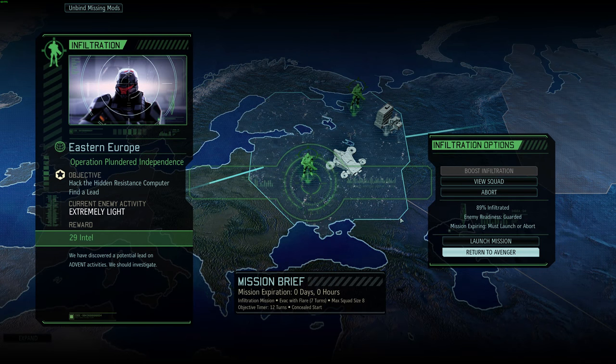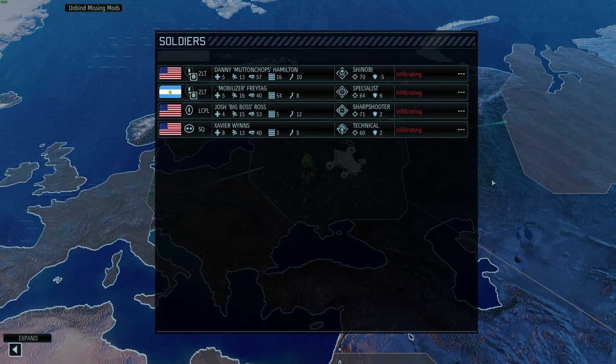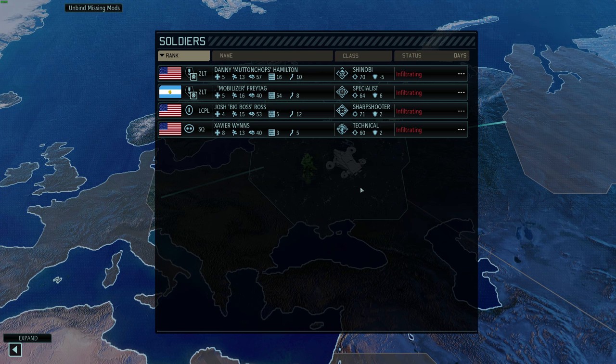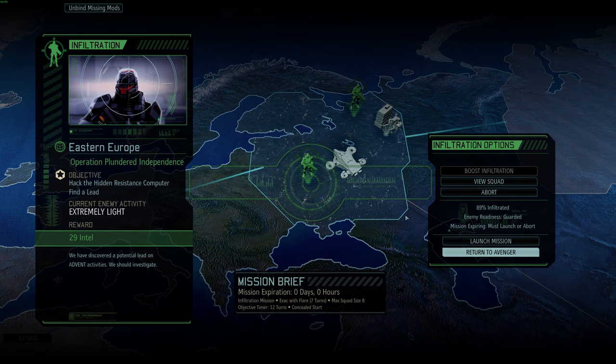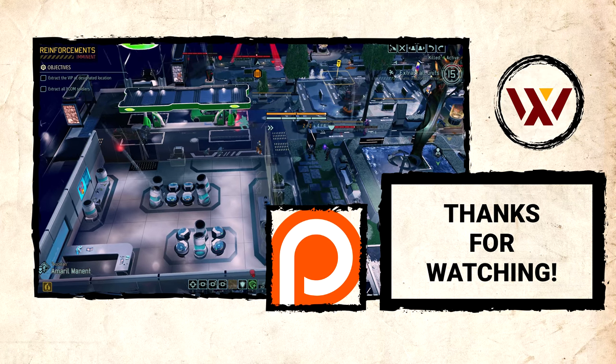Looks like we have a mission finally — 89% infiltration, still extremely light, very good. Hack the computer, 29 intel, lib1. We can do this even being guarded — fantastic! I'm looking forward to this. Until then, thanks for watching and I'll see you soon.